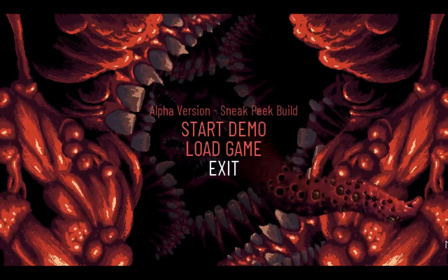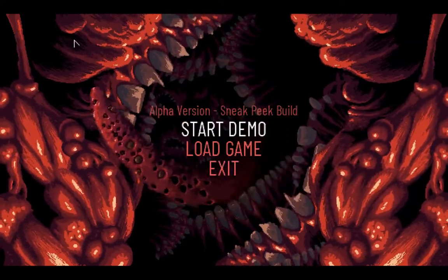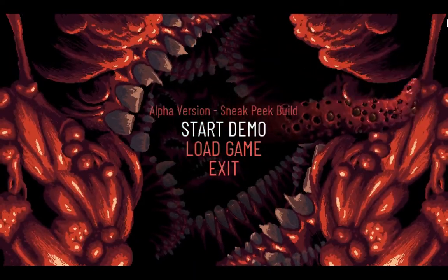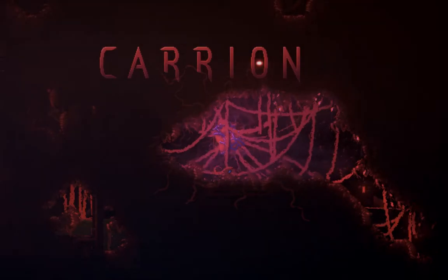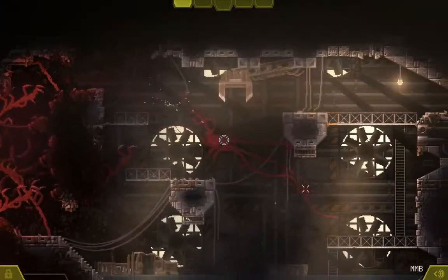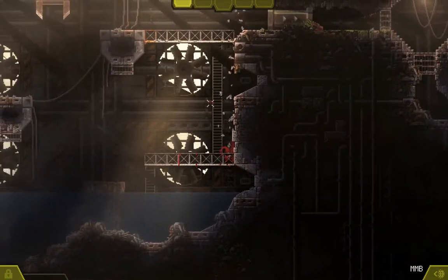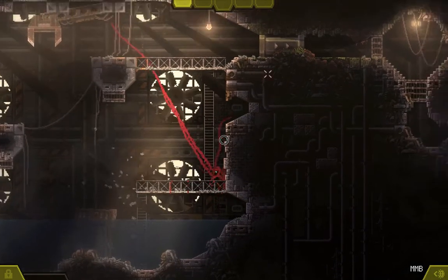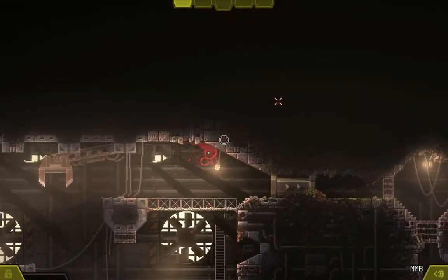The main menu's art is amazing, especially when the weird tongue follows you throughout — it is exactly what happens afterwards. You spawn from a beating heart and start adapting to your surroundings. The left mouse click guides the monster, and the middle button is an attack.